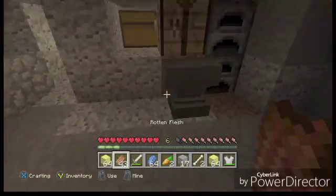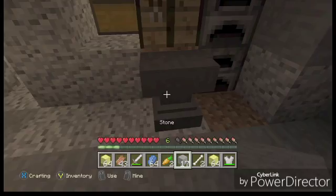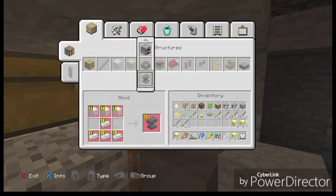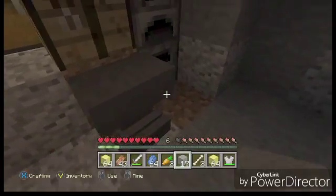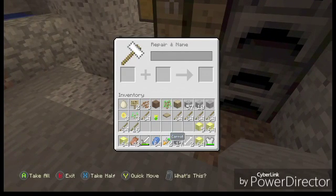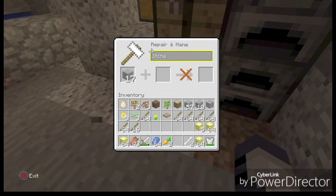This is the most simple, most easy duplication glitch you can do. I'm going to be showing you with stone, because you can do this with any ore, as long as it's not blocked. So it can't be blocked — like if you have a gold block, you can't do the duplication glitch and turn it into a gold ingot.